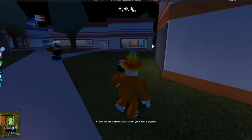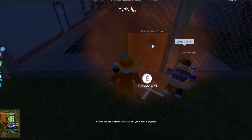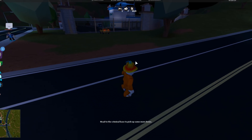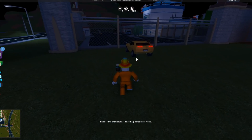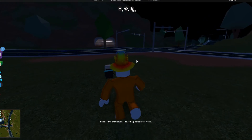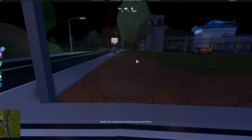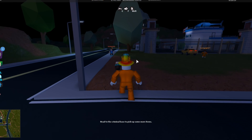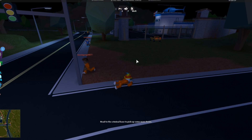First thing we're gonna need to do is escape. I'm gonna try to escape out of this new sort of escape place. Now that we're out of the prison, there's no cars spawning right now, so I'm gonna see if I can grab this one — and it's locked. I don't know if this server is glitched right now but there are no cars out here, so hopefully no cops come while we're waiting.